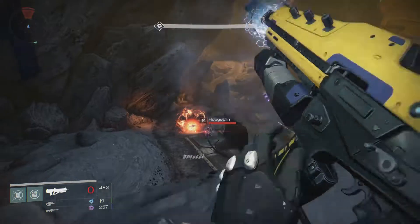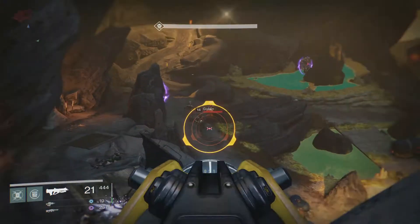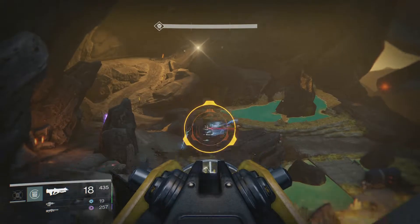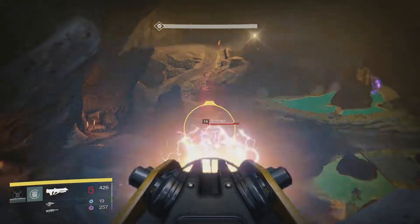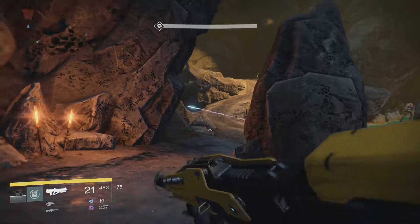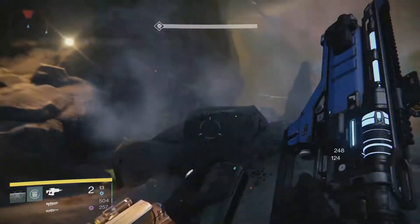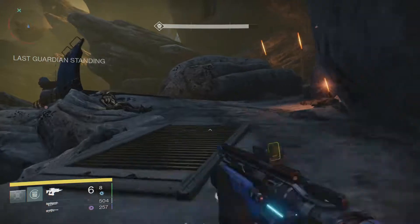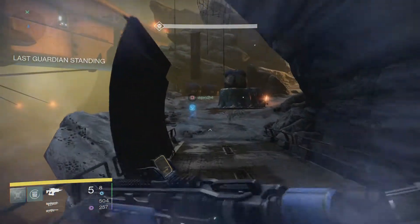Notable things in this area: you'll have to clear out all the trash mobs over here, and then you'll have to start hacking the door right over there. While that happens, waves of enemies will come down and attack you and you'll need to kill them — it's pretty simple really. The minotaur managed to restore his health or shields — let's see if we can do something about that. Teammates down — let's go back and help them. I don't want to have to solo this place.